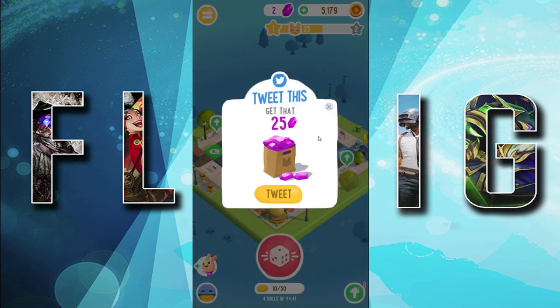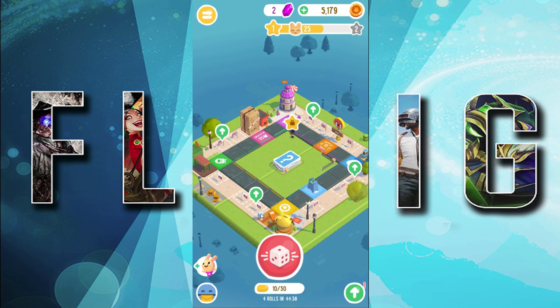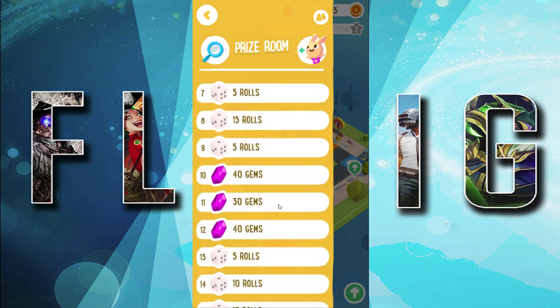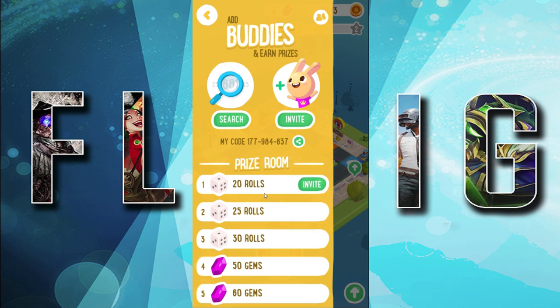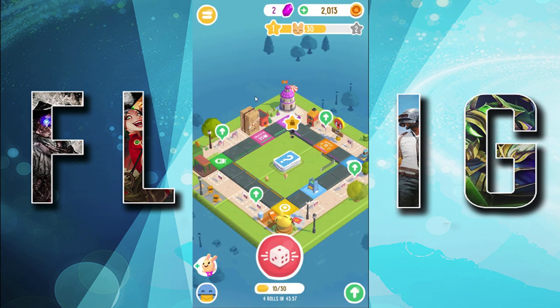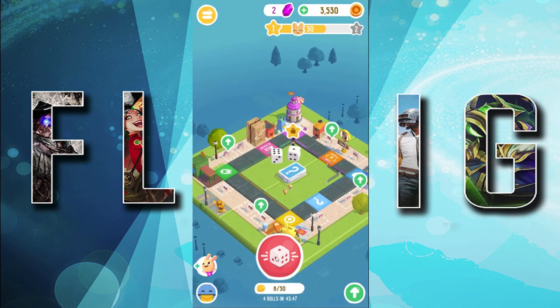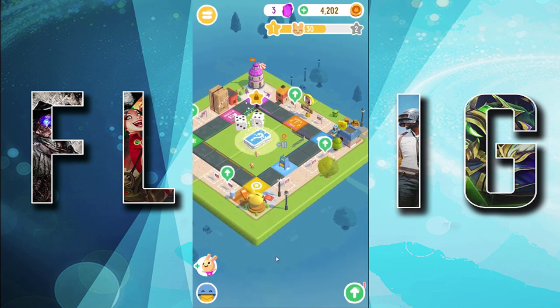I've finished the tutorial and can start upgrading everything on my board. I can't upgrade most things yet because they're too expensive. My invite code is 177-984-637 — you guys get prizes too if you use it. I'd really love to play with some of you. It's going to be super hard later on if I get a lot of friends since you can continuously raid my board, but it's all fun and I really want to interact and play with you guys as much as possible.